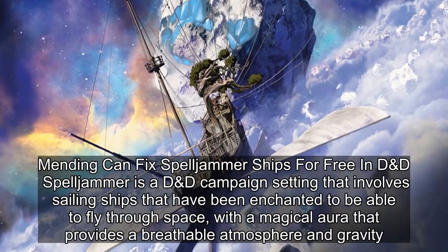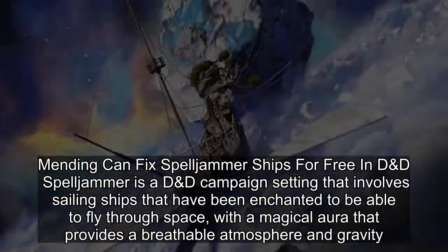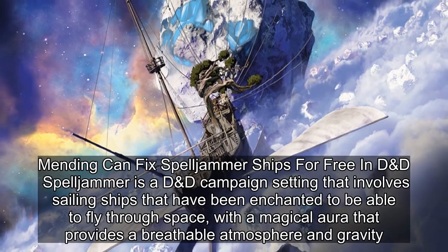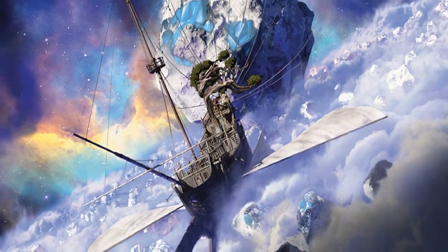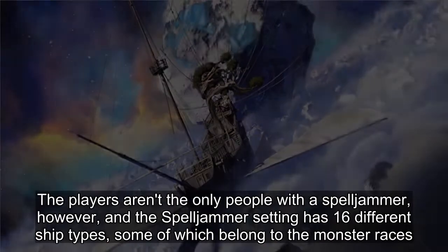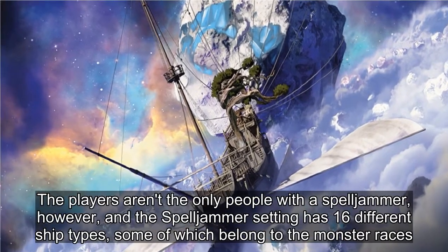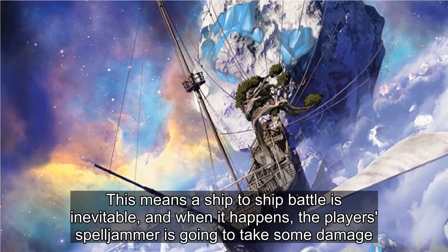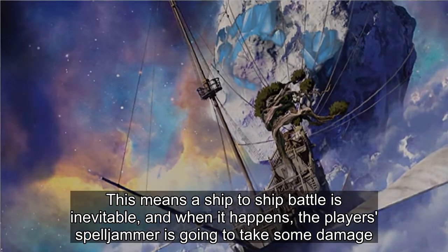Mending can fix Spelljammer ships for free in D&D. Spelljammer is a D&D campaign setting that involves sailing ships enchanted to fly through space with a magical aura that provides a breathable atmosphere and gravity. The players aren't the only ones with a Spelljammer, however, and the setting has 16 different ship types, some of which belong to the monster races. This means a ship-to-ship battle is inevitable, and when it happens, the player's Spelljammer is going to take some damage.